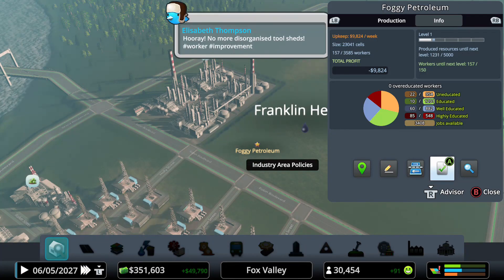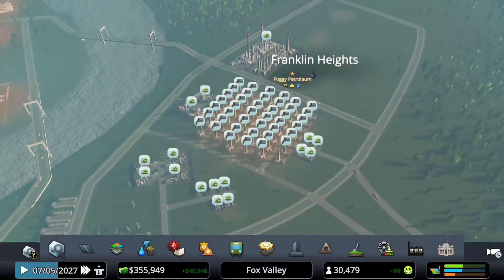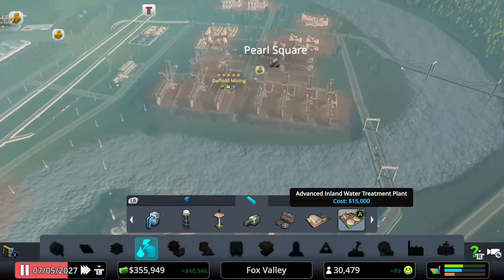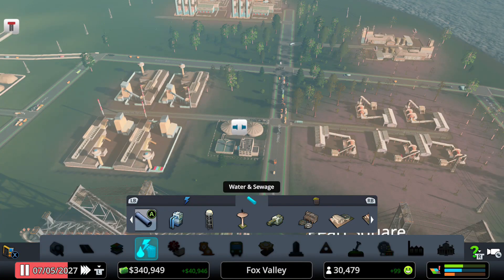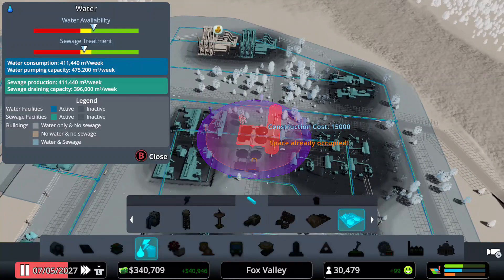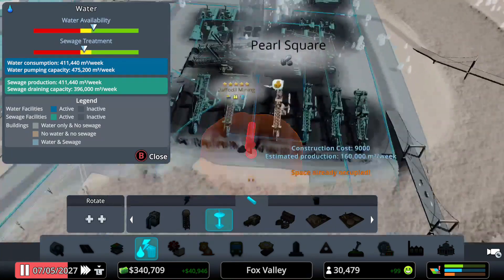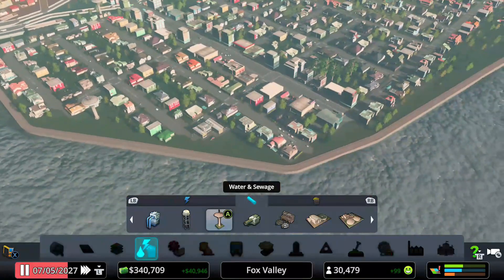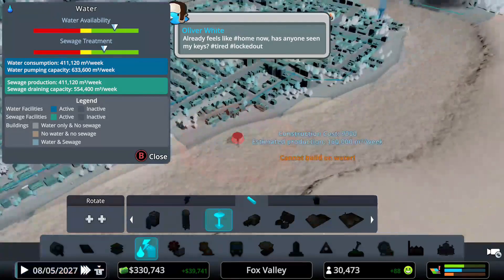We are negative $9,000 so far because everything is just starting to build, so don't freak out. I'm also going to go to the green check mark — we need a water treatment plant. I know it seems a little scummy but I'm going to put the water treatment plant in our ore industry area. Look at the pollution ring — I don't want that in my city center. The ore industry is already giving off enough pollution, so just leave it there. I also added another water tower, so our water is going to be perfect.